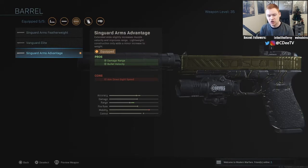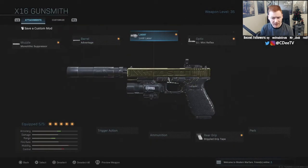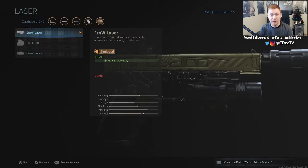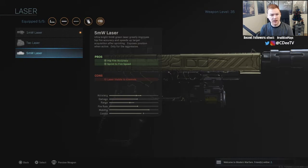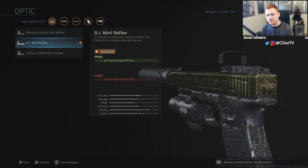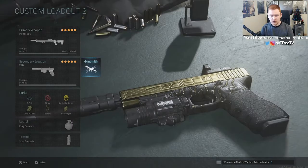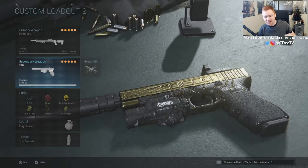We have the third barrel on here, the Singard Arms Advantage — for a while I was running the second barrel until I unlocked the third one. We then have the laser, which I'm pretty sure I've had on every single gun so far. That's the first laser that is not visible to others, because I feel like I kill a lot of people thanks to that laser and I don't want to give it away. Then we have the GI Mini Reflex, my favorite sight in the game, and finally the stippled grip tape, which helps with ADS and sprint-to-fire speed.